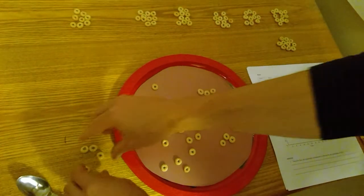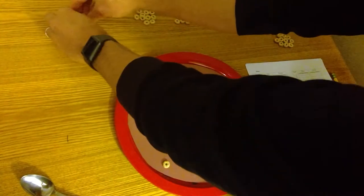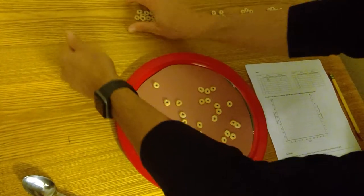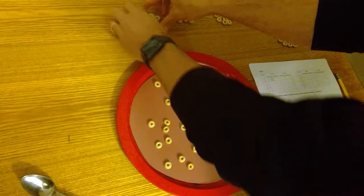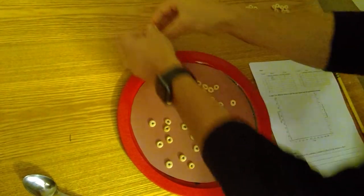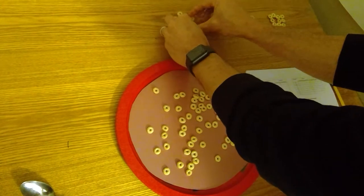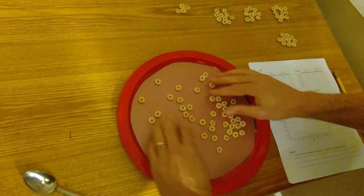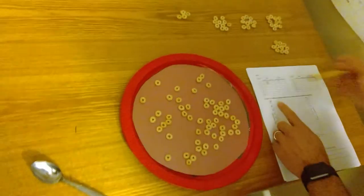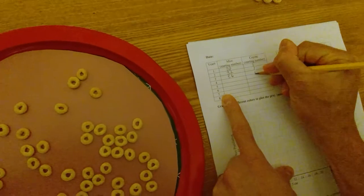I'm going to add these four back — I had 32 there, plus 8 is 40, then 50, and here's 6 more — that's 56. I'm going to spread them around. So now I have 56 mice and still just one coyote.